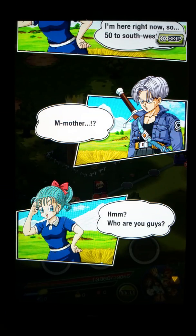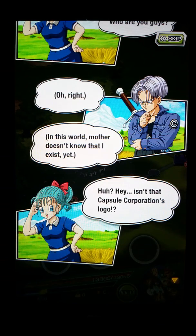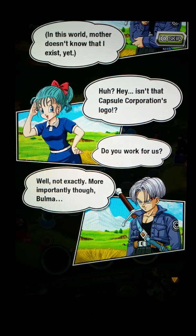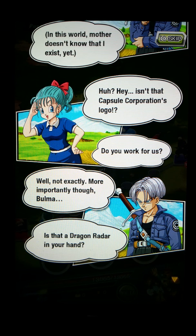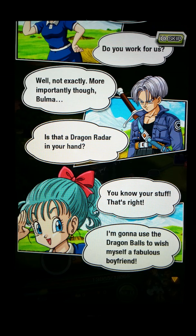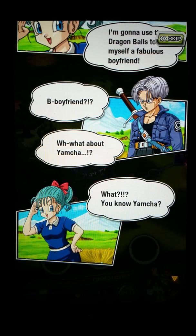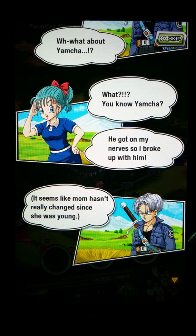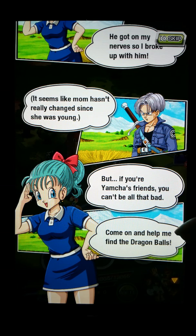In this world, mother doesn't know that I exist yet. Hey, isn't that Capsule Corporation's logo? Do you work for us? Well, not exactly. More importantly, Bulma — is that a Dragon Radar in your hand? You know your stuff. That's right — I'm gonna use the Dragon Balls to wish myself a fabulous boyfriend! Well, what about Yamcha? He gets on my nerves, so I broke up with him. Seems like my mom hasn't really changed since she was young. But if you're Yamcha's friends, you can't be all that bad. Come out and help me find the Dragon Balls.